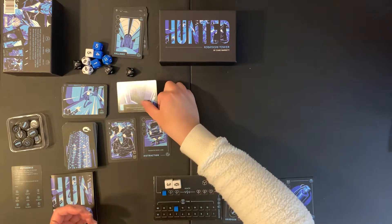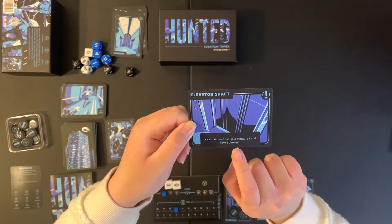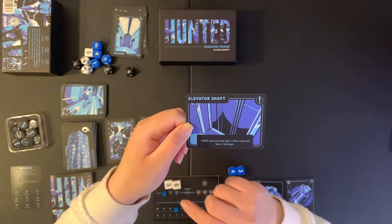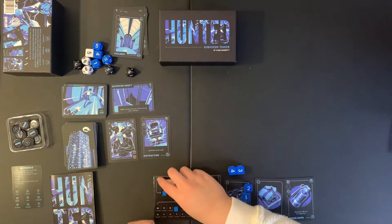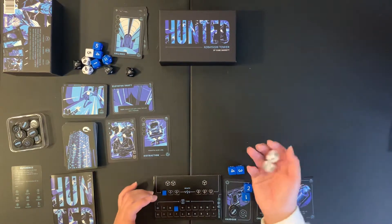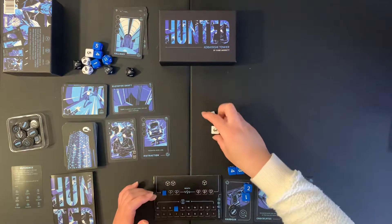It's the elevator shaft. It says: test — succeed and gain one time, or if you fail, take two damage. I'll go ahead and do my test, which is just rolling my two white test dice.